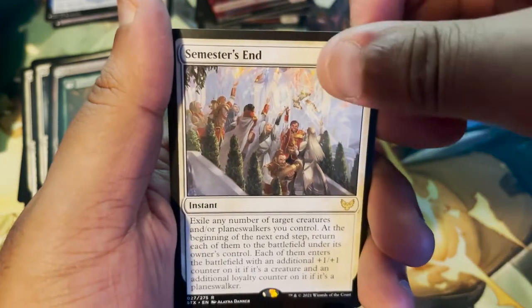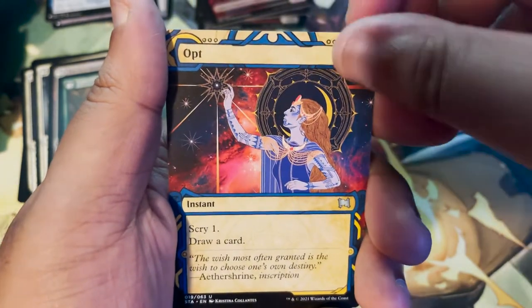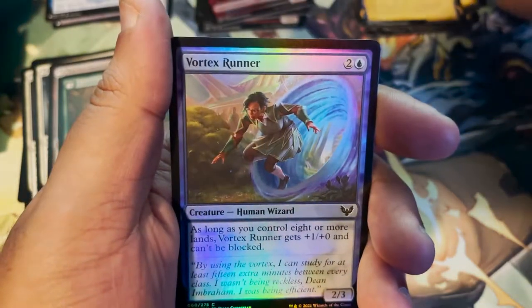Semester's End — now that's a card. And Opt — where would we be without an Opt card? And Vortex Runner as our foil.